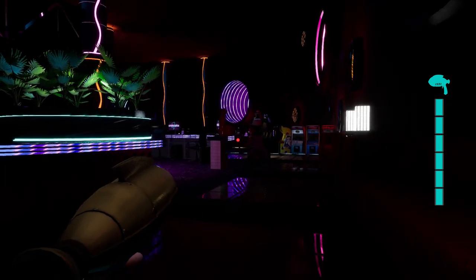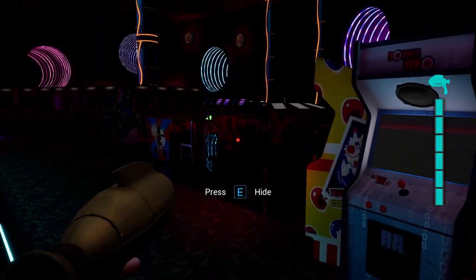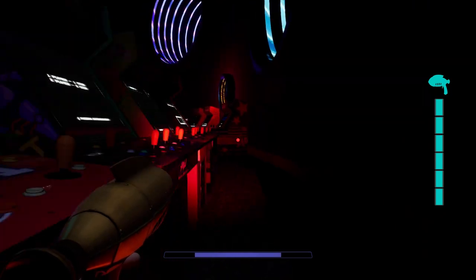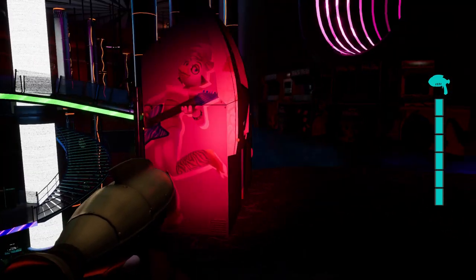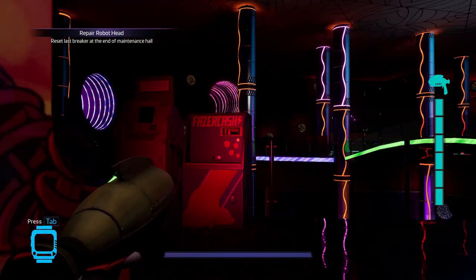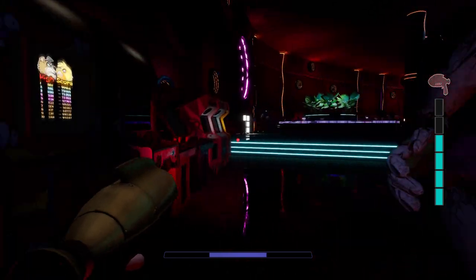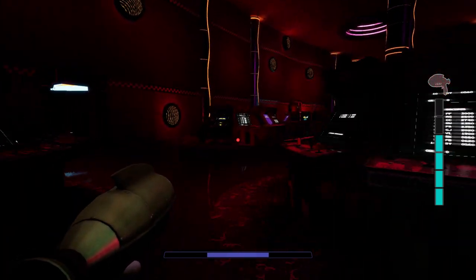Go on the left and avoid every single thing you encounter. You might encounter Chica again — I'm pretty sure it will be right there, so just run. Grab your flashlight if you have one. DJ Music Man is right there on the top. Here will be the third breaker — activated! Now it's time to run.